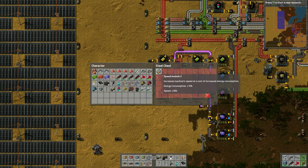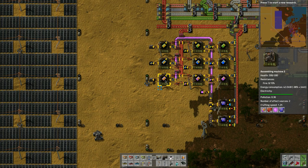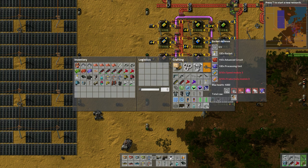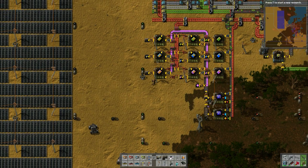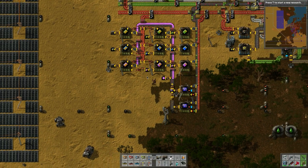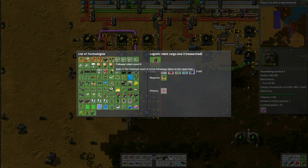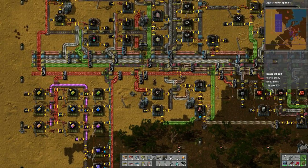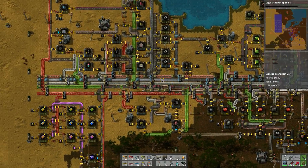I need 50 of these speed modules and 50 of these productivity modules. If we go look into our inventory here and go to the defense - we need 50 speed module 3 and 50 productivity module 3. Everything else I've got, that's not an issue - it's just the speed modules. So basically what I'm going to do is continue playing here and if something exciting comes up, let's do the logistic robot speed research. I'll do a quick tour of the base so we have an idea.